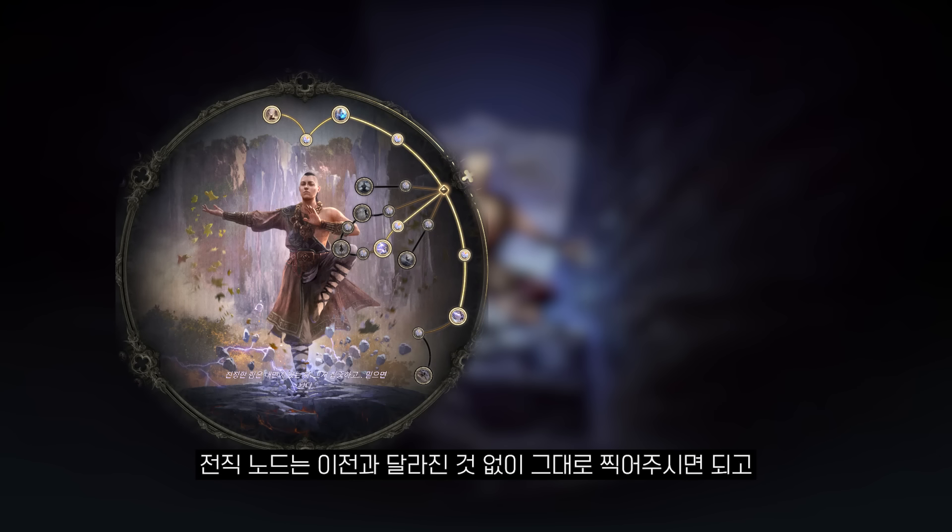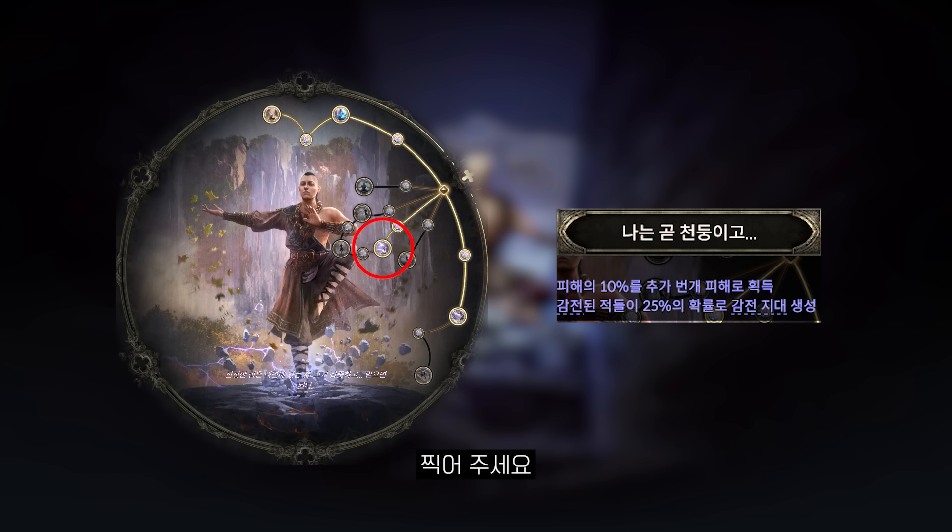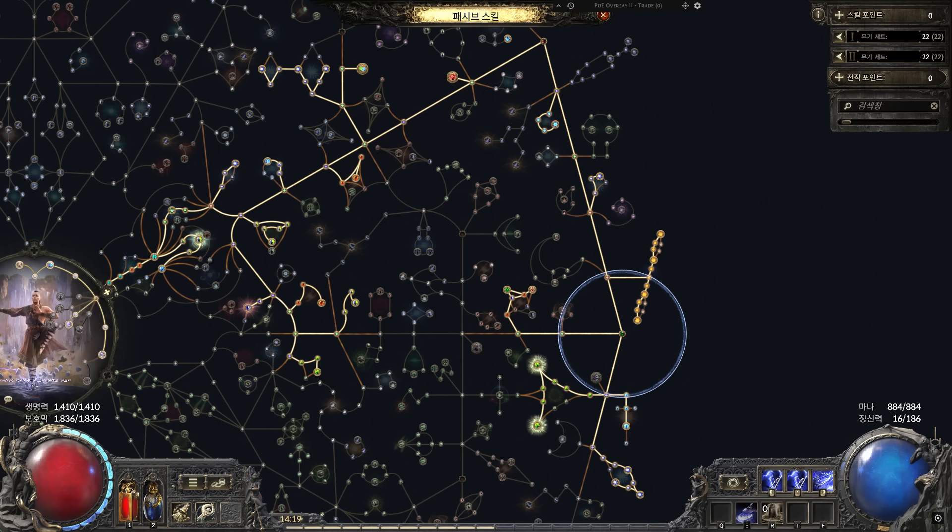전직 노드는 이전과 달라진 것 없이 그대로 찍어주시면 되고, 만약 4차 전직을 진행했다면 '나는 곧 천둥이고'를 찍어주세요. 다음으로 패시브 노드 또한 그대로 찍어주시면 되는데, 이번엔 키스톤 공명과 영원한 젊음을 찍어주면 됩니다.